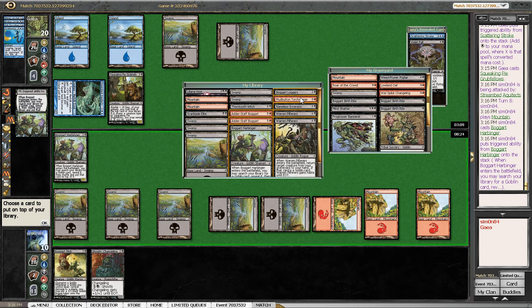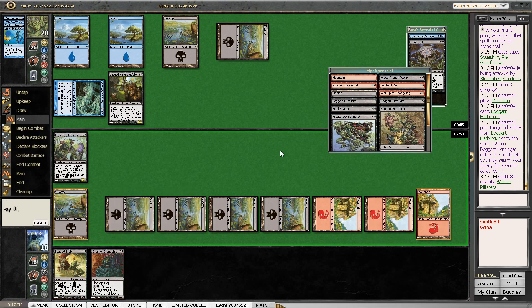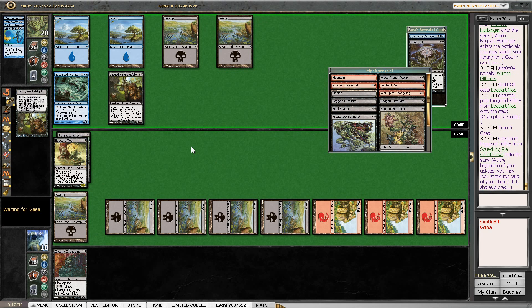Do I want Nameless Inversion? Do I maybe want Warren Pilferers to get some value? The Warren Pilferers look pretty good as well. I could also get more Harbingers just to chain all of these into each other. So the question is what is Harbinger — Harbinger looks a lot better now, I have to say. Warren Pilferers gets me nothing great, but the Warspike Changeling is actually pretty good. I think that's probably more important than removal at this stage. I'm just gonna get the Pilferers and play the Boggart Mob, not being afraid of anything. At least that worked out. If I have to discard here then playing the land was really bad. Looks like I got around that at least.